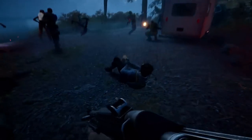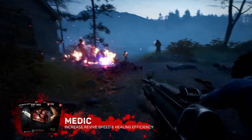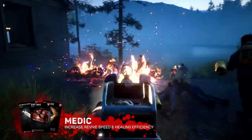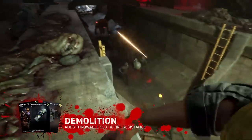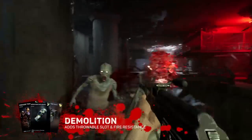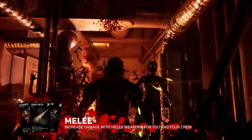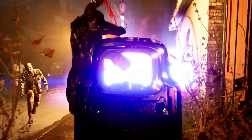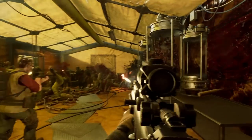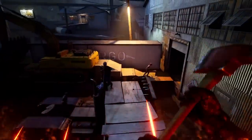Find yourself constantly overrun by Ridden? Try shifting up your style by equipping cards that support your team with a Medic build. Or play using your Demolition build and fill your deck with explosive modifiers that leave the Ridden in pieces. Of course, you can always get up close and personal with a melee build and focus on hacking and slashing. Play your cards, slay the Ridden with your crew, earn epic rewards, then jump back in for a fresh new experience every time.